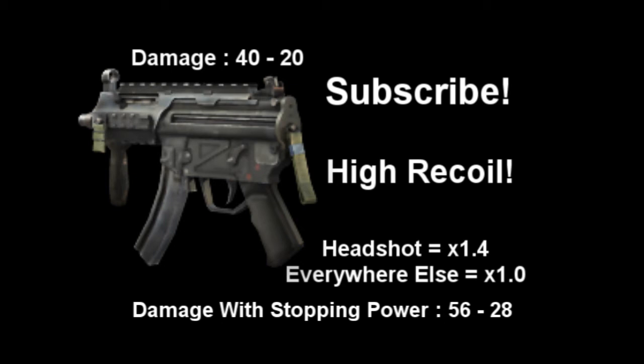You're looking at 30 bullets a mag without extended mags, and 45 with extended mags. The headshot multiplier is 1.4 to the head and 1 everywhere else. Maximum ammunition will be 6 mags, so 180 bullets.